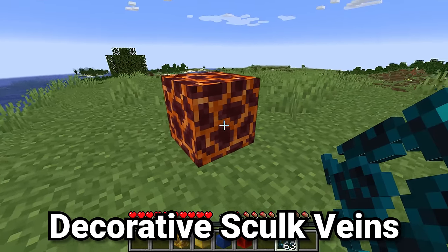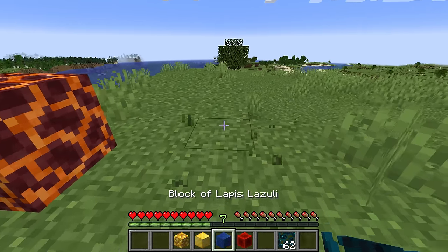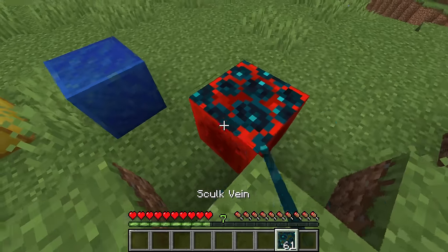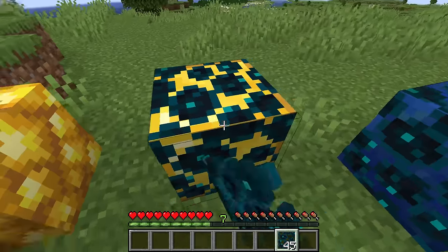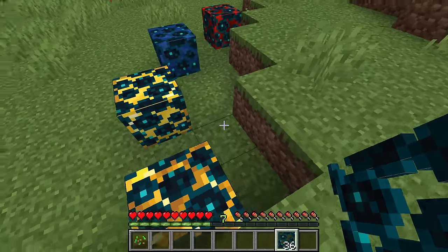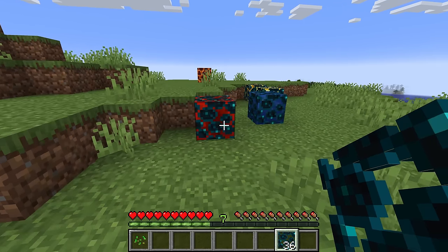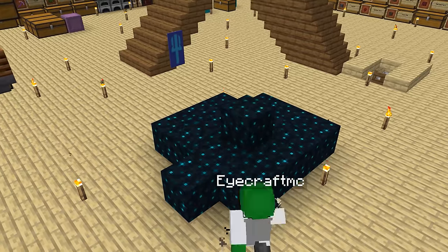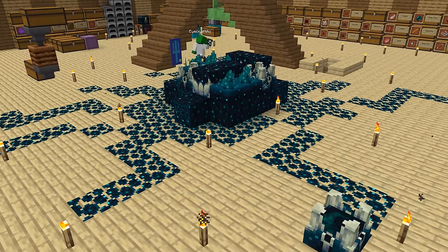Another great use of skulk vein is to create patterns similar to a magma block — that lava and netherrack texture. Place skulk vein on top of different block types and you can transform an existing block into what looks like a whole new type of block, which is a revolutionary build technique given the limited number of blocks in Minecraft. Or you could use skulk veins purely aesthetically, making it look like skulk is slowly taking over your builds.